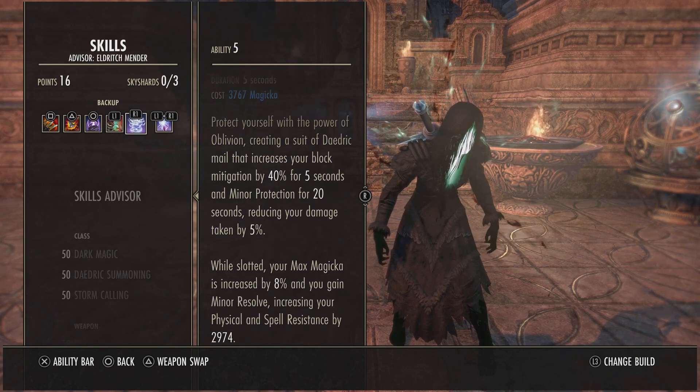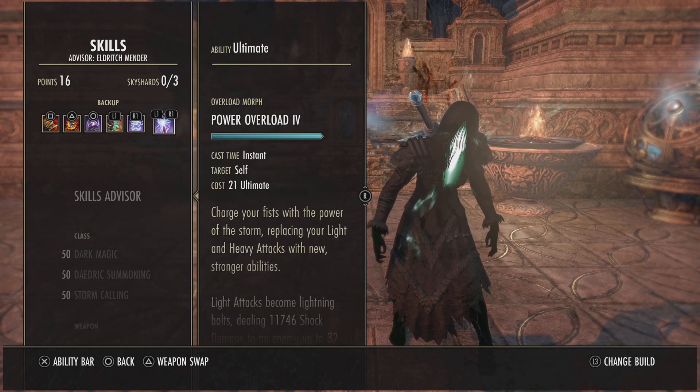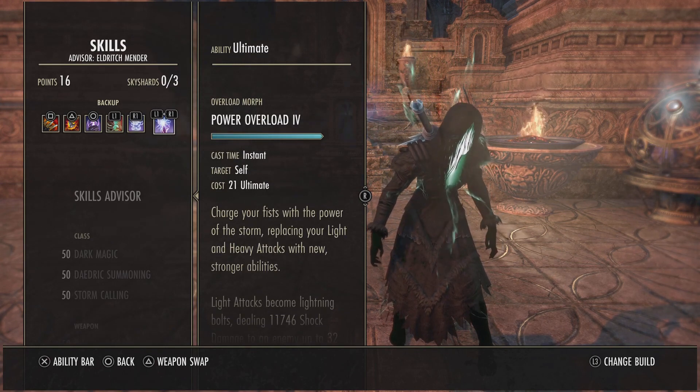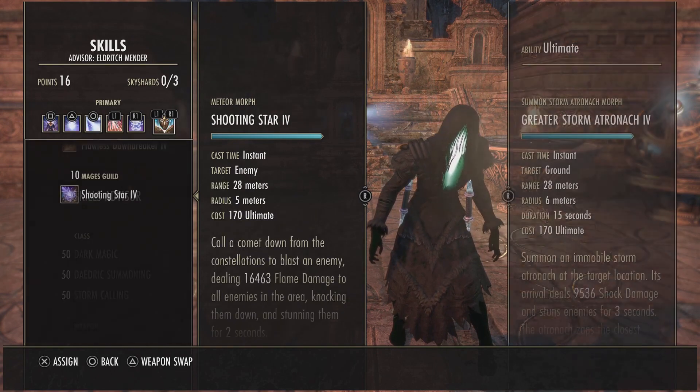Power Overload is here just for the parse dummy to ult dump. You can always run your Storm Matronok on the back bar and then on the front bar put something like Flawless Dawnbreaker.